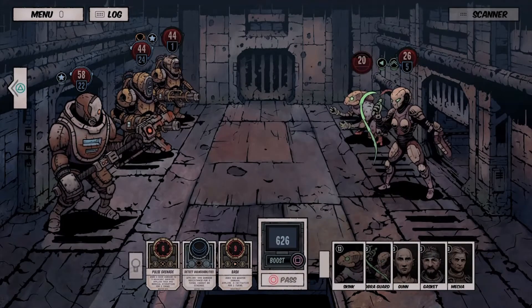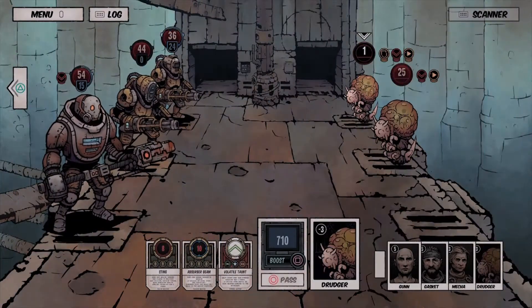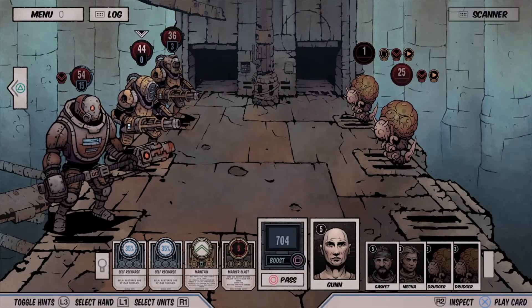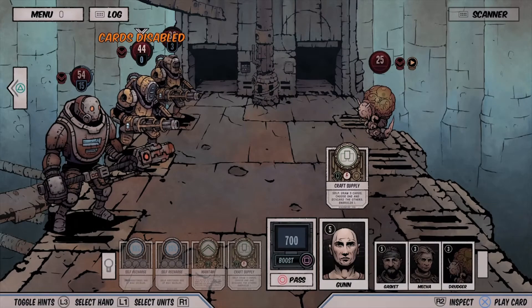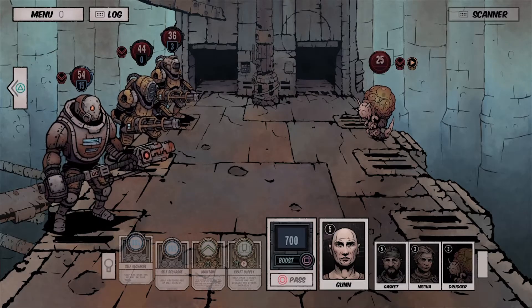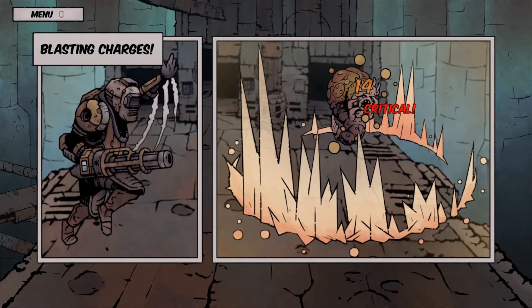When you bump into an enemy, it's a standoff where your group faces off against varied foes in a turn-based style. Each turn allows you to use cards — some allow you to attack, some allow you to heal, and others give you traits or buffs. The key to winning is using the right combination at the right time and not allowing your enemies to get the upper hand. It's an in-depth system and one that you'll come to appreciate the more you play.